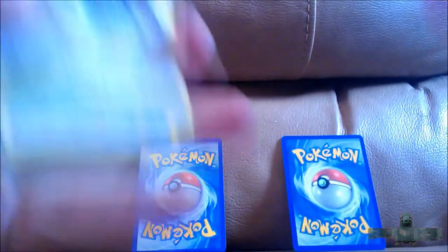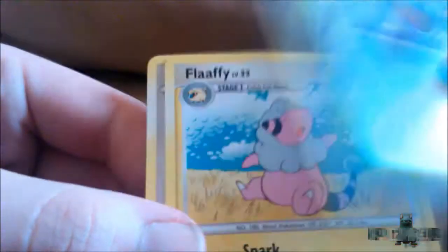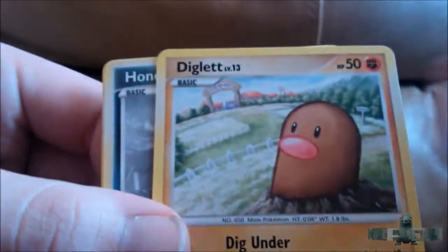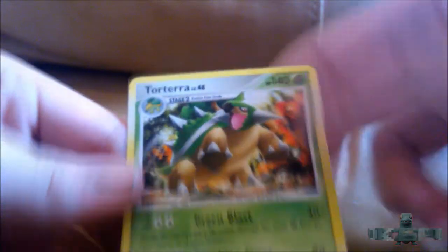We'll move straight on to the Platinum pack. Crack on into this — we have a Bronzong, Focus Band, water total, Flaaffy, Skitty, Diglett, Honchkrow, Grimer, and a really nice Lapras. I love the background, it's really cool. The reverse is a Tauros, nice! And the rare is a Torterra — awesome, that's really really cool.